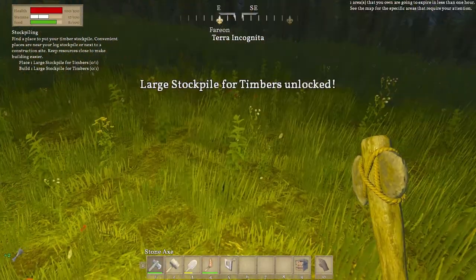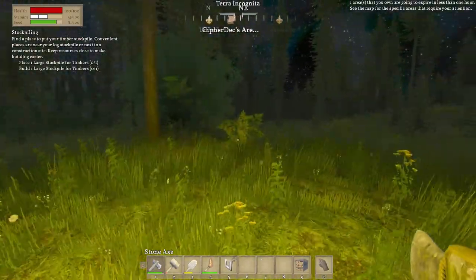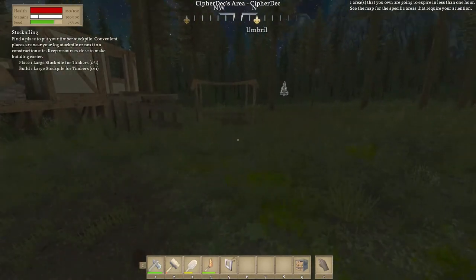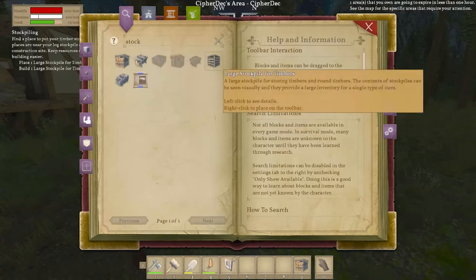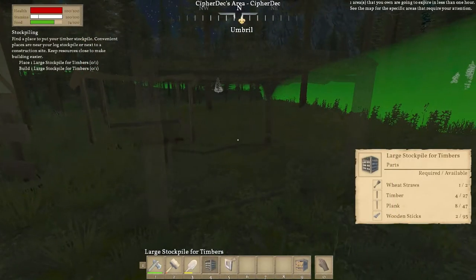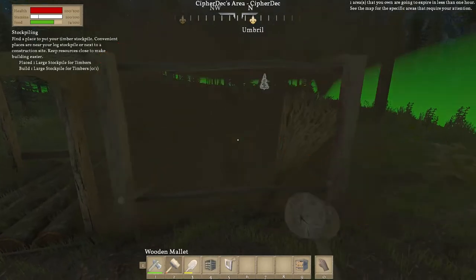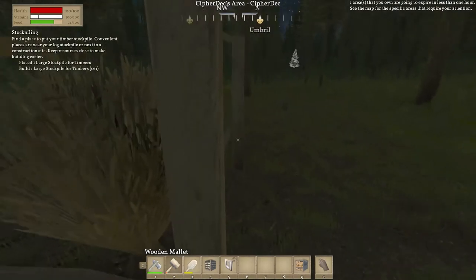Okay, we got wheat, we got some more. We are now going to head north — oh, it actually puts it on our map, that's amazing! So once I get back to the house I will let you know. Okay, we are back and we are going to be now placing another stockpile. If we press G we have a timber stockpile we can put down, so we're going to put that on number four and put this right next to the other one, trying to make it around the same height. Boom — oh there's the wheat, stop!